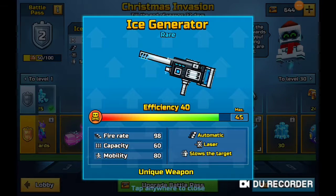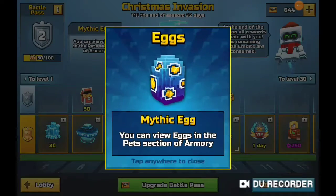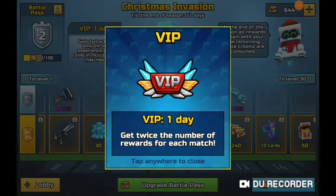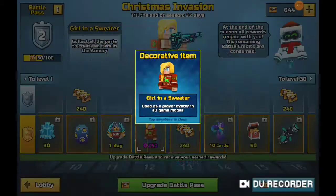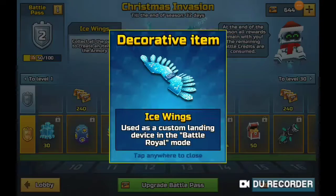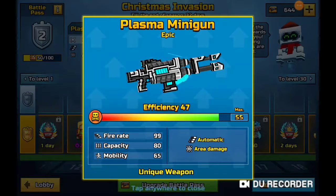For your backup you have the Ice Generator: fire rate 98, capacity 60, mobility 80, automatic laser, slows target. Then we've got the brand new Mythical Egg, which lets you basically get mythical pets. You also get one day of VIP, the girl character for battle royale and normal mode, and ice wings.